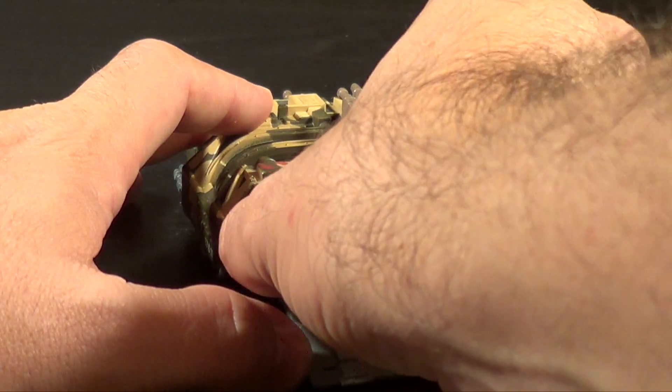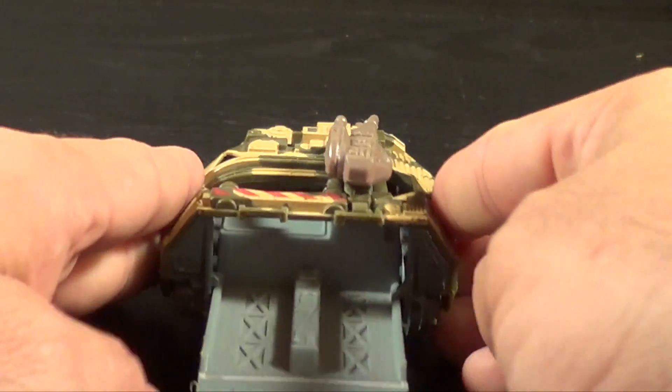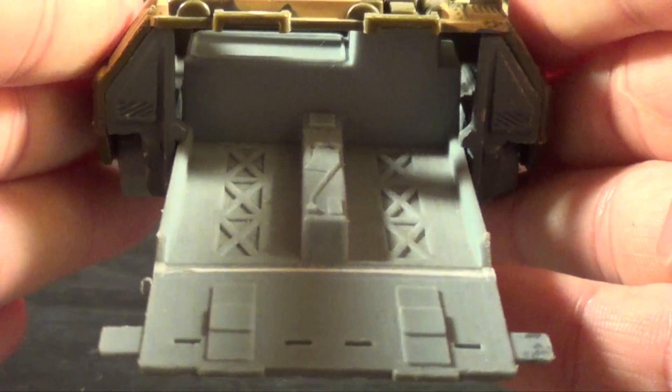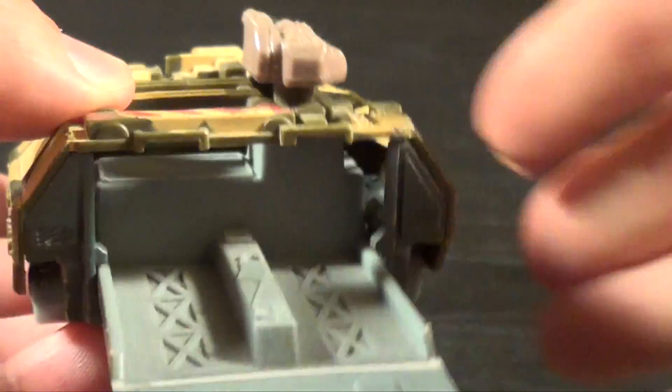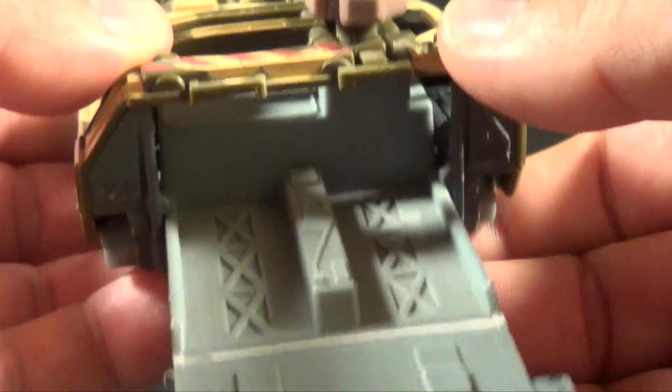This thing can carry two vehicles on the inside. And not to mention, look at all the crazy detail in that bay. I can see this thing as being like a mobile repair vehicle that can actually rescue and pull these guys in, so that way they can fix the vehicle here and let them back out.